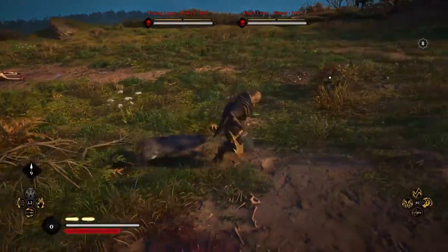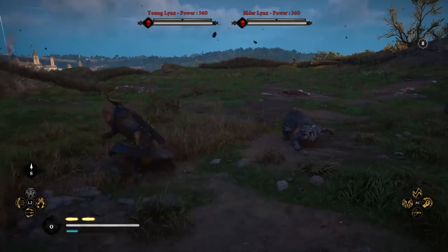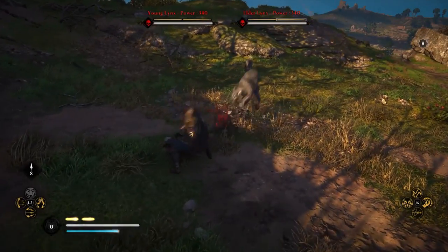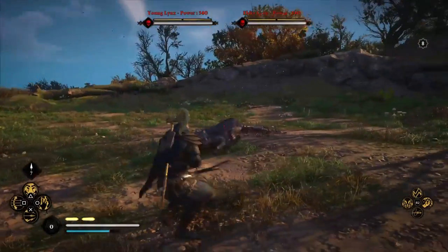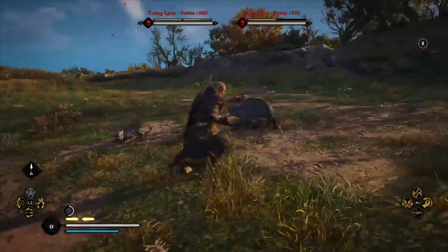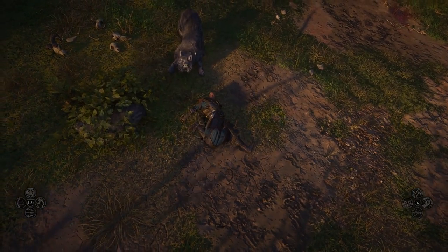The best way to handle this is to take out the Elder Lynx first since that is the stronger one — the big papa Lynx. Definitely try and focus him down first, because the baby Lynx is not as strong as the daddy Lynx, so you definitely want to take out the father first. These guys are pretty tough — there's two of them, so you've got to constantly look around for both of them and make sure you don't get hit by either. I think these are one of the stronger ones with 340 power. You need to obviously be prepared — and we've pretty much just gotten one-shotted by one of these dudes.